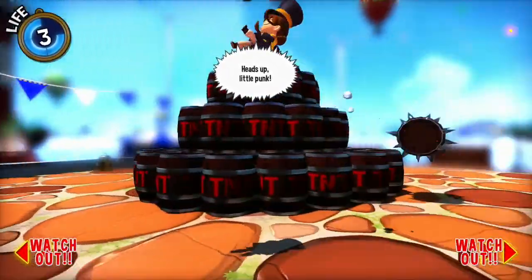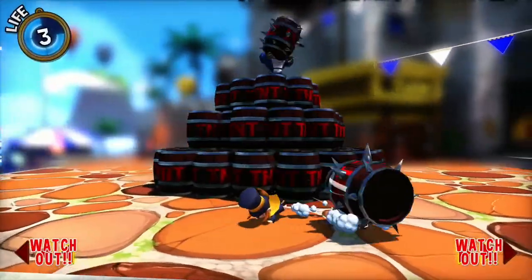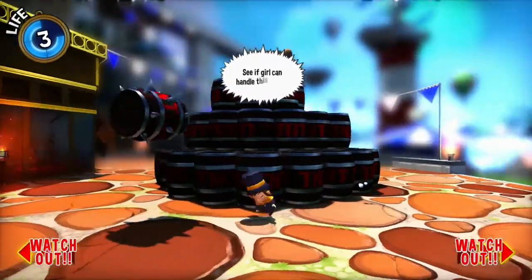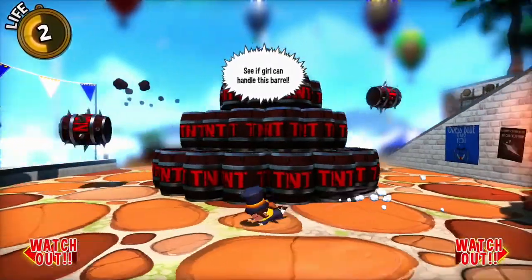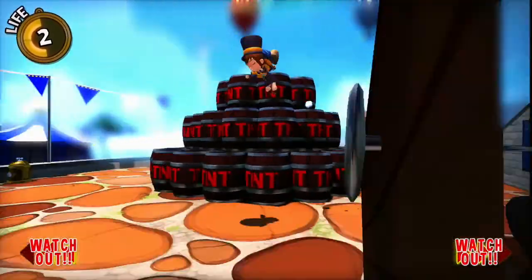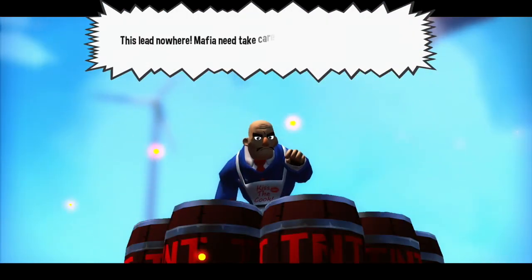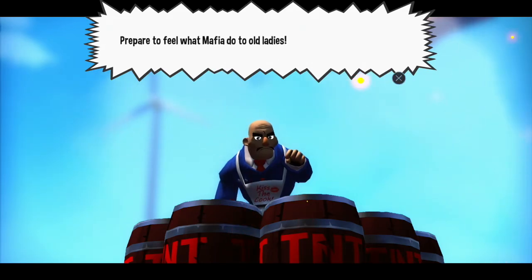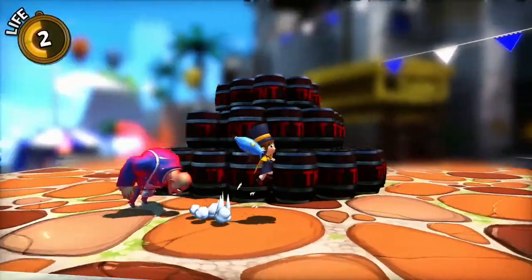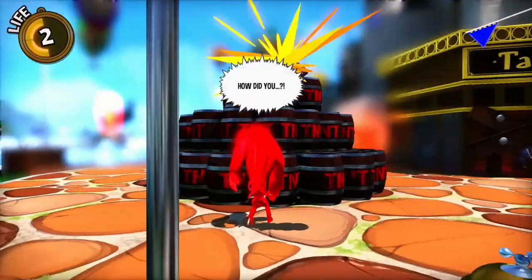This is actually on a timer. It's not dependent on how many barrels you dodge, because I saw a video where the barrels glitched and he wasn't throwing any and the event still ended as intended after the same amount of time elapsed. We're in a 2D section and the homing attack is mapped separately from the jump, so we're technically playing Sonic Unleashed, right? Just hit him a few times, homing attack when he turns red, rinse and repeat, and this should be it soon.